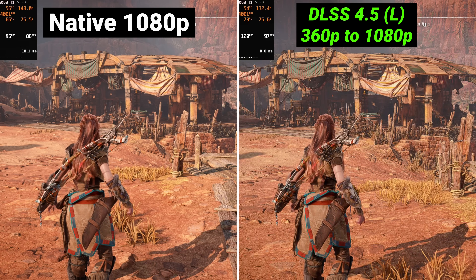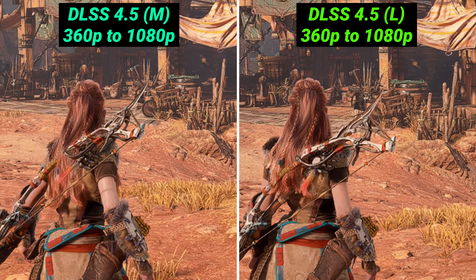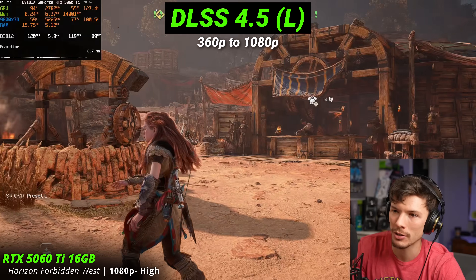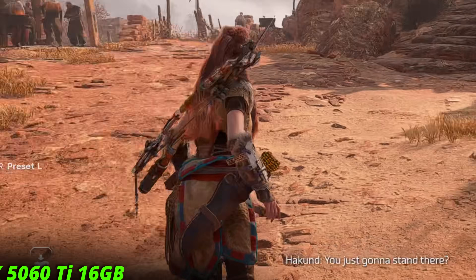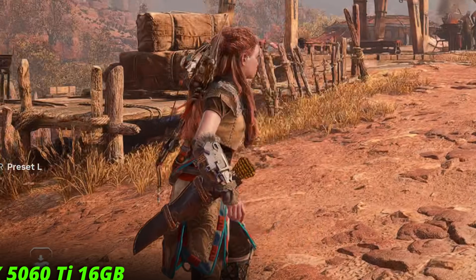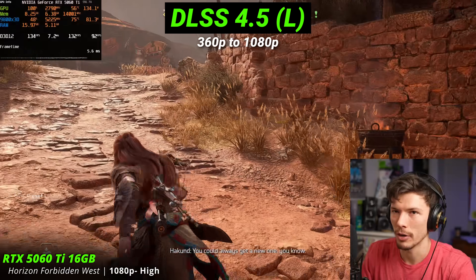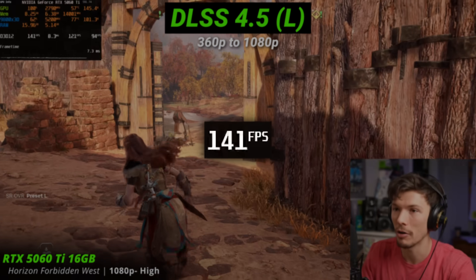This doesn't look like 1080p — it looks over-sharpened and crunchy — but has a surprising amount of detail. Damn, we're rendering this from like a potato. It's kind of crazy that you can even get a decent-looking image. There isn't terrible ghosting or awful smearing as I pan the camera. There are some weird issues around the character on the ground, but man — what the hell — 360p. Let's see what our performance actually is while scaling from 360p.